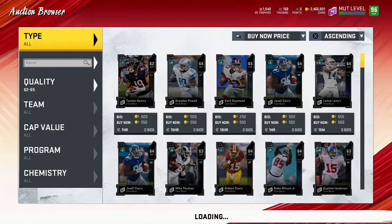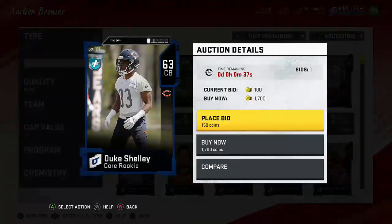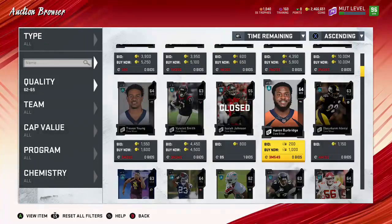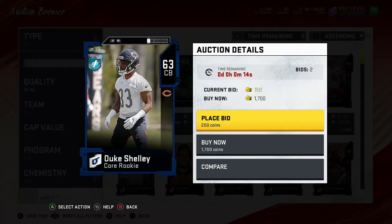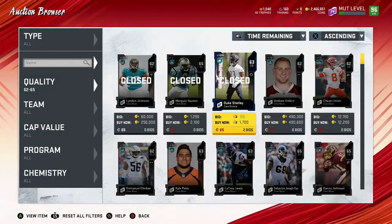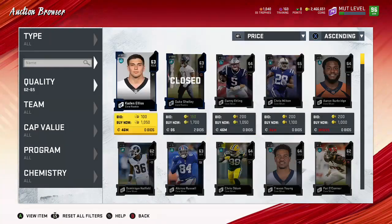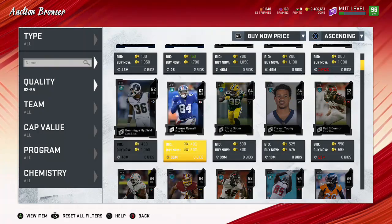Another thing you can do is filter by time remaining - some of these are expiring and you can get a few bids on them. Definitely don't pay full price. Look at this one going for 100 coins - let's see if we can get it for 150. Who's paying attention to silvers? It's an easy way to just put a few bids up on these cards. This one - we got like 19 seconds left. I seriously doubt anybody's gonna outbid us.